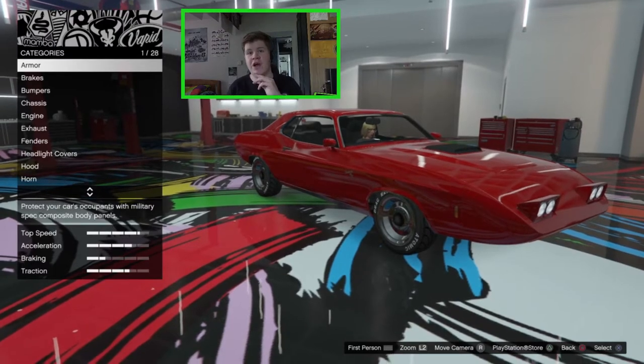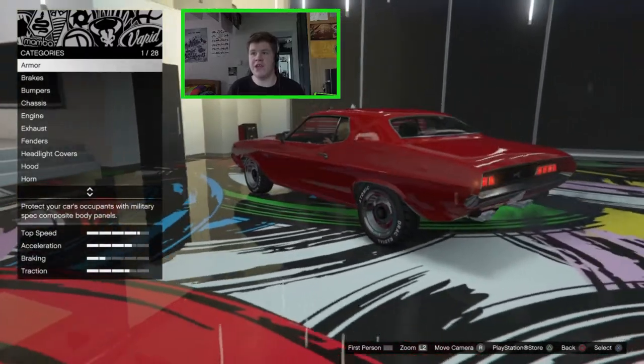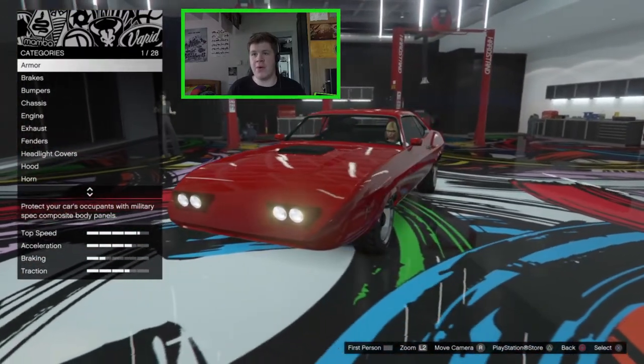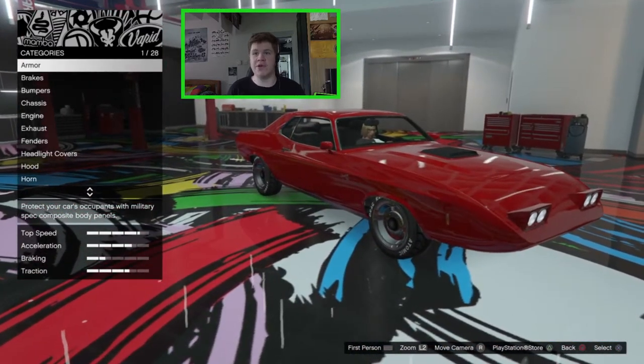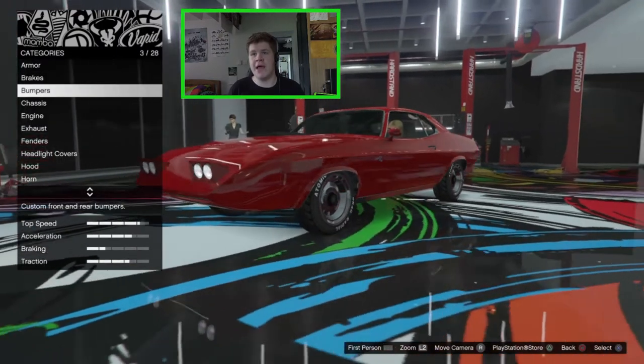The Daytona in real life is actually a custom version of the Charger, whereas the Gauntlet Classic is actually the Challenger — but I don't really care about that. We've got the nose cone with the pop-up headlights, it looks fantastic, and there are loads of options so let's jump straight into it.